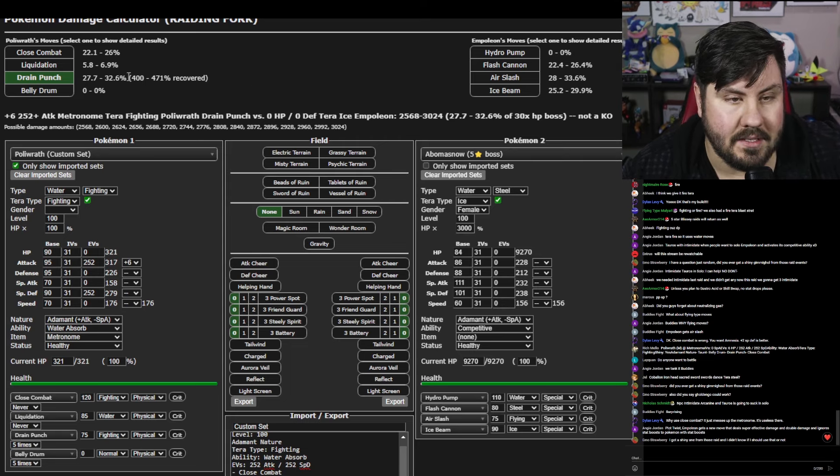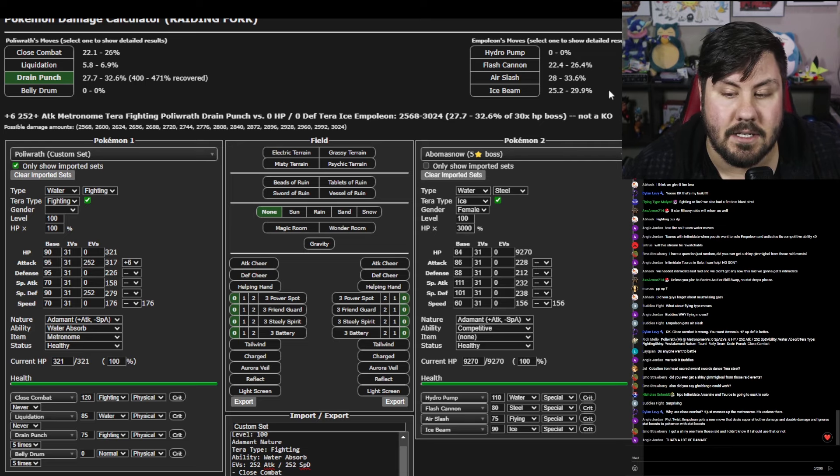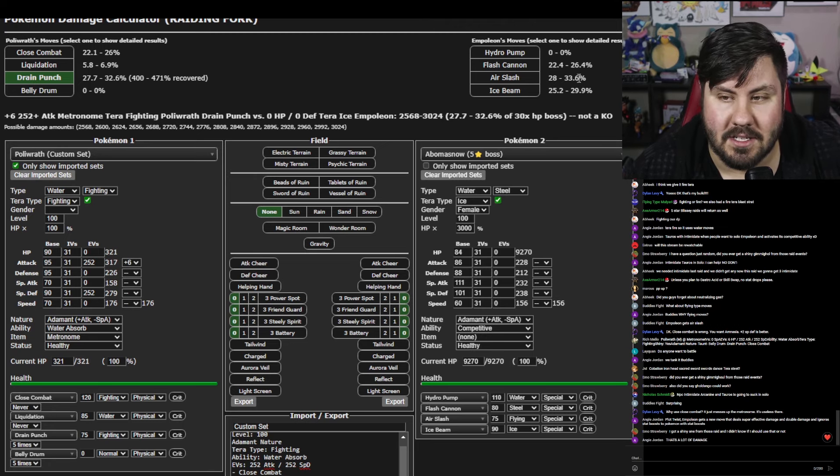This is going to do a lot of damage and make sure you basically never get KO'd. Hydro Pump does 0% because of Water Absorb. Flash Cannon does 26% max. Air Slash does 33% max. Ice Beam does 29% max — basically making it a guaranteed 3-hit KO on Poliwrath. As long as you can get off Drain Punch and Empoleon doesn't attack 3 times in a row, you're going to be fine. Water Absorb Metronome Poliwrath is just an absolute monster of a build, and the fact that Air Slash doesn't do ridiculous damage to us is kind of crazy.